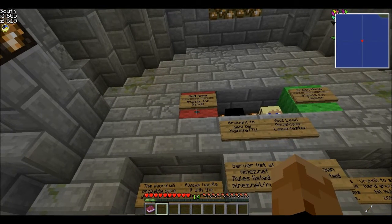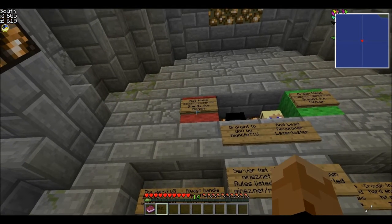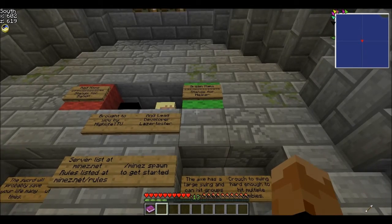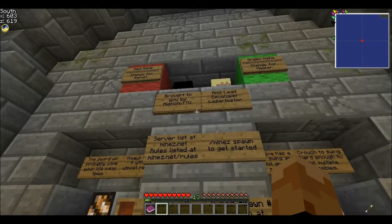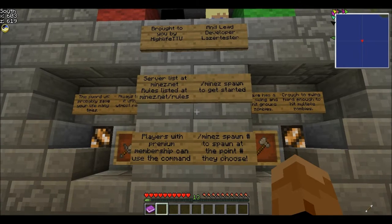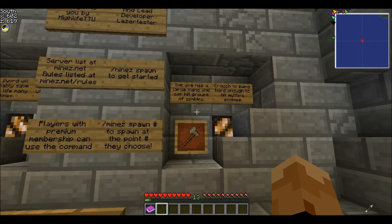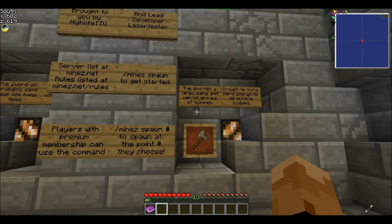If you see a player with a red name, that means they're a bandit — they've killed six or more people on their current life. If you see a green name, that means they are a healer, meaning they've healed ten or more people during their current life. That's it for this video — I'll see you guys next time when I actually start playing. This was pretty much just a how-to video. Also, there's an axe — you can crouch and it'll hit a lot of zombies. Thanks for watching, make sure to subscribe, and also subscribe to Talk of Designs, who's going to be my partner making thumbnails and backgrounds for my channel.